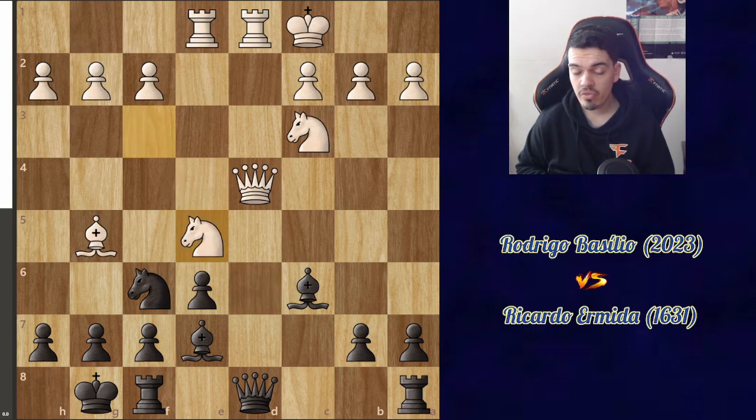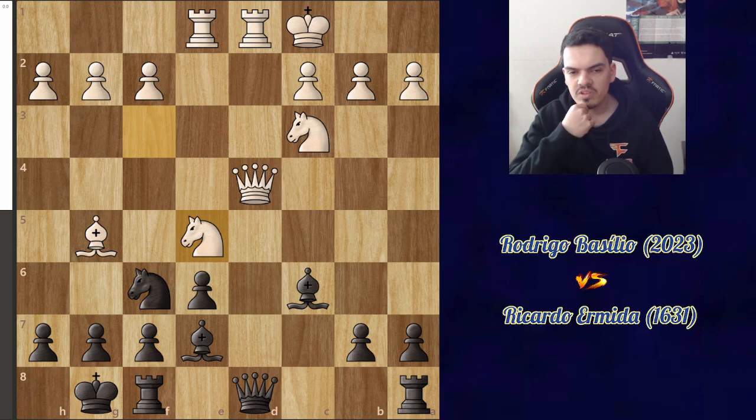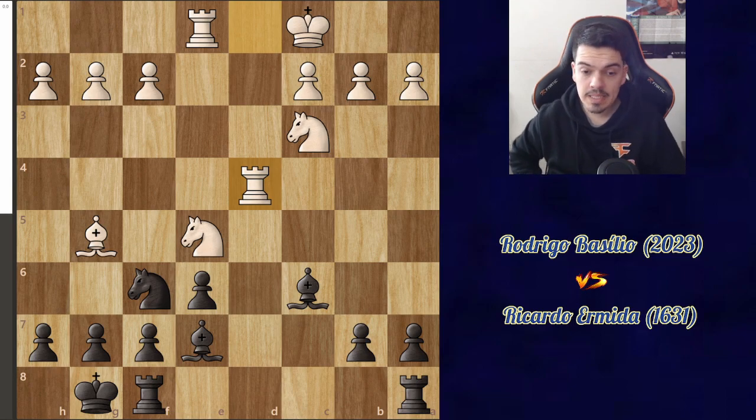He took with the knight on e5, and here I stopped to think: do I keep the queens on the board or not? After some time, I decided to just take the queens off the board. And after this trade, there came a very important decision, and I had about a 20-minute think here, because there's a lot of things going on in this position.